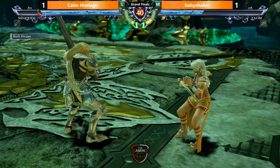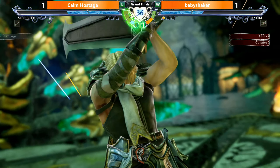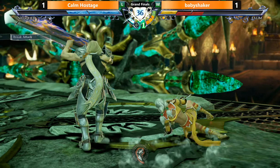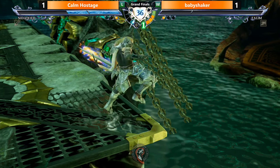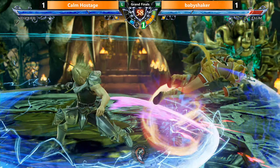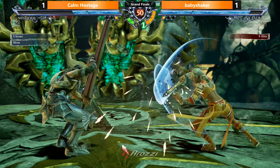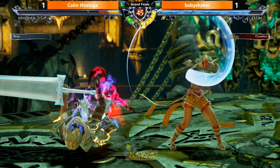Very touchy-feely round here - a lot of grabs. Soul charge. Swing back! Nice base! Look at this adaptation from these players - showing an eagerness to bait out that Wind Cannon now, since Baby Shaker really loves it. Almost worked out as well again. It's worked a lot for him so far. Why change? It's up to Comm to show that this isn't gonna hit me anymore. That 2-2-8 is so good with the tech crouch.